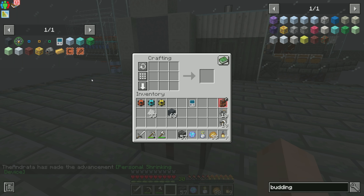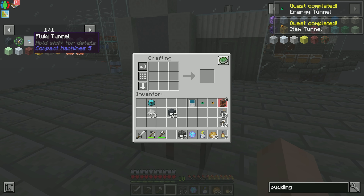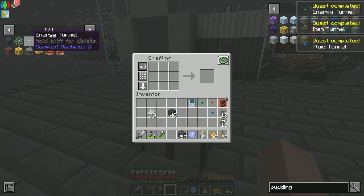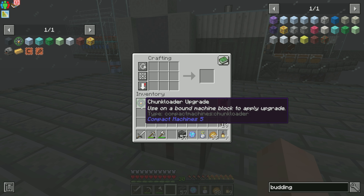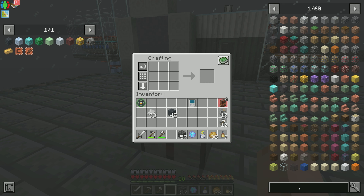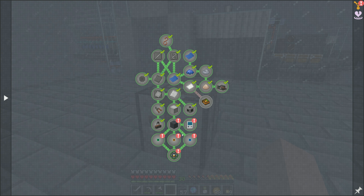We need one energy tunnel, and we have item tunnels and fluid tunnels as well. I've actually never used the tunnels in compact machines because I've always just wirelessly transferred items in and out of them. Not sure how I want to handle it in this playthrough — the tunnels are cool, but wirelessly moving things is cooler since I don't have to worry about pipes hooking up. I do want to use the chunk loader upgrade to make sure that our compact machine stays chunk loaded. With that done, I can now go ahead and craft myself a compact machine.